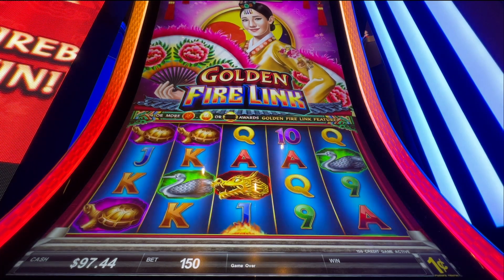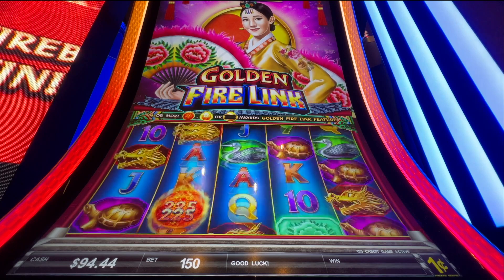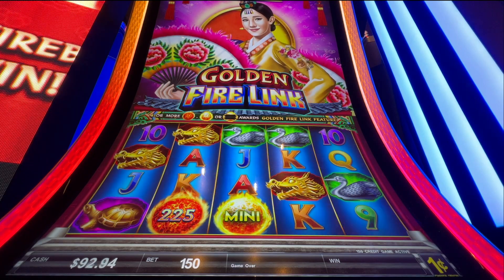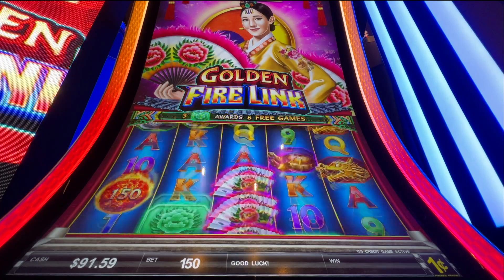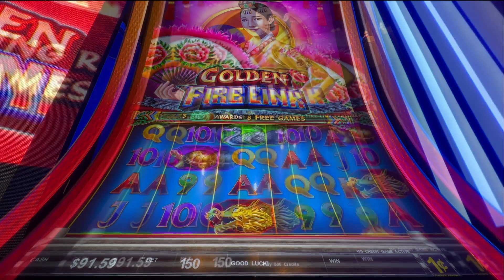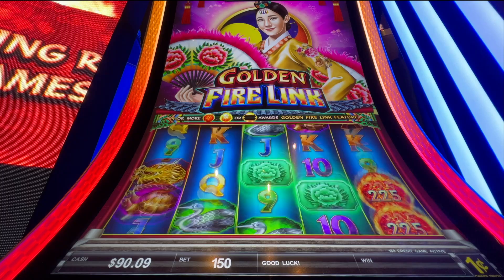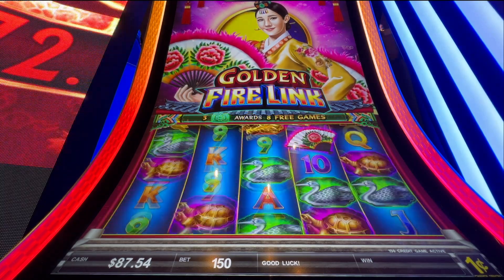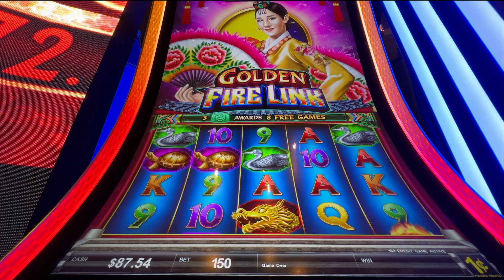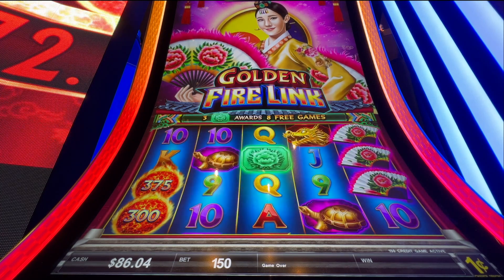You can get the bonus two ways on this machine - two different types. You can land on three of those green stamps on three center columns for free spins, or land four or more fireballs on those spin-to-win feature fireballs, or any combination.